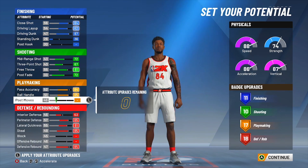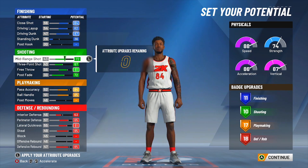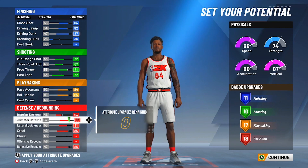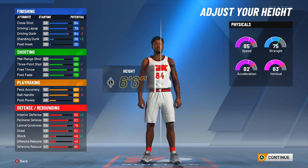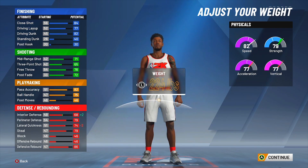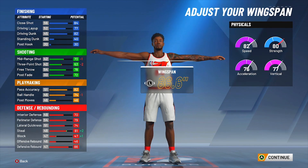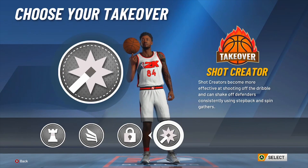These are my stats again — change anything you want. I had this build set up for shot creating takeover, like I said. You can tweak it anywhere you want. It's my first build, so I would probably make a little bit of changes here and there, but nothing too dramatic. Body shape is defined, height 6-7, weight 233, wingspan 86.6. Make sure you don't go off of it — keep it on and make sure you have that 74 ball control at this wingspan. I chose shot creating takeover — done. They'll call me a facilitator finisher.